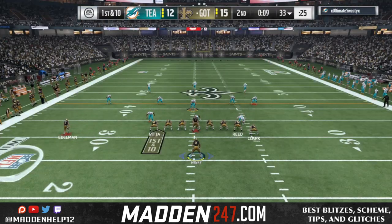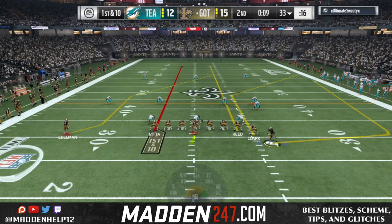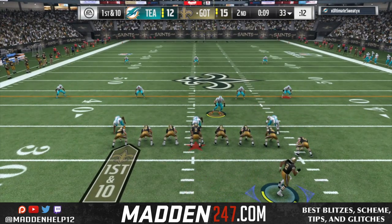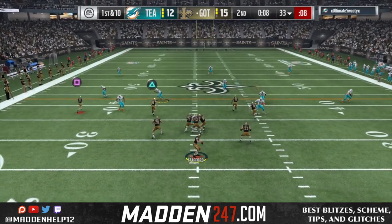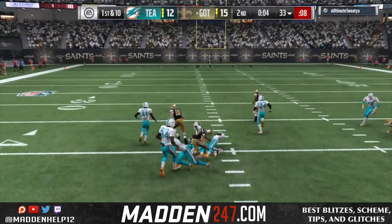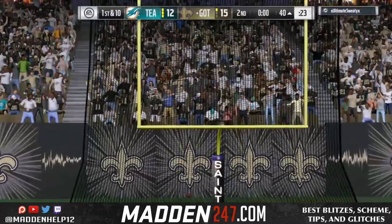We actually get the ball back with nine seconds left and he's playing deep coverage. We're going to try and hit the Z-spot route — streak the left receiver, tight end, and right tight end, and put Derrick Henry on a wheel. He covers the sideline man-to-man, so I just throw it underneath to Edelman and we settle for a 55-yarder with time expiring to go up 18 to 12.